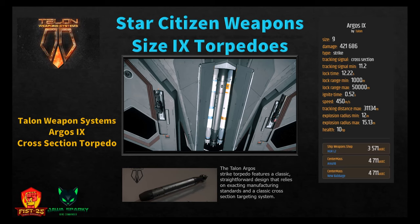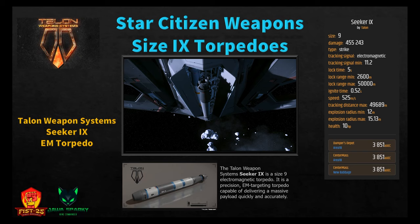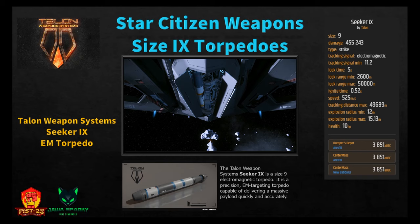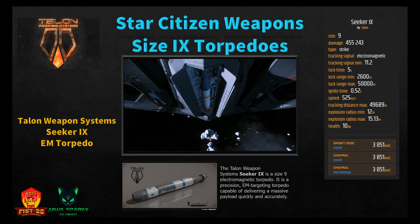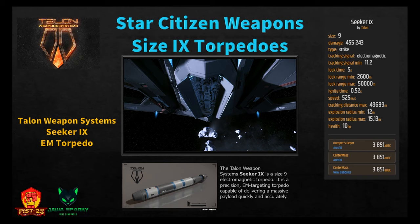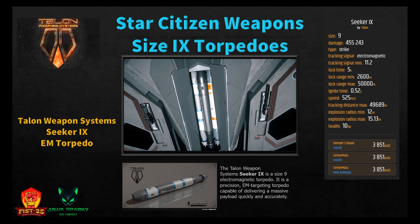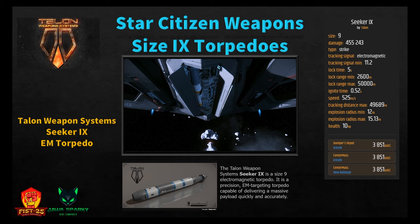The last size nine torpedo is the Seeker 9 EM torpedo by Talon Weapon Systems — a precision EM targeting torpedo capable of delivering a massive payload quickly and accurately. As a strike torpedo it does 455,243 damage. Tracking signal minimum 11.2, lock time 5 seconds, lock range minimum 2,600 meters, ignition 0.5 seconds, speed 525 m/s, tracking distance 49,689 meters, explosion radius 12 to 15.13 meters. Available at Area 18 Dumper's Depot or Center Mass, or New Babbage Center Mass for 3,851 Alpha UEC. Note: only the Aegis Eclipse and Aegis Retaliator can carry size nine torpedoes — the Eclipse holds three, the Retaliator six.